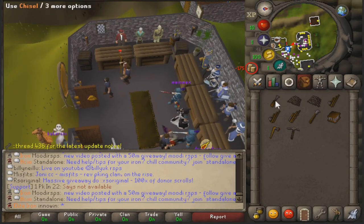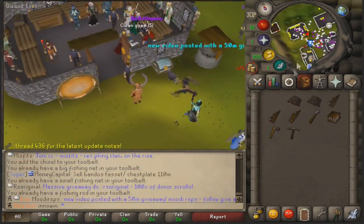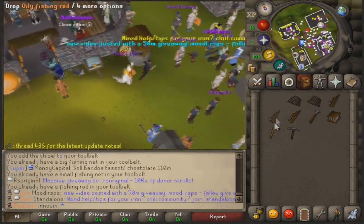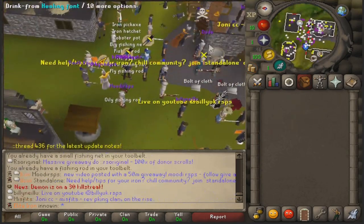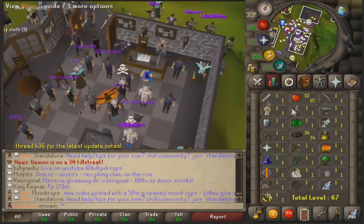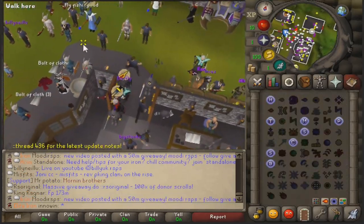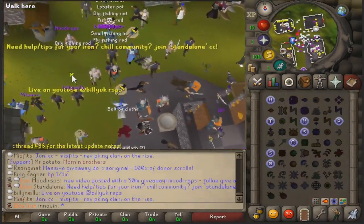You can't add all this to the tool belt yet until you get all the levels - it looks like I already have all this. We're just going to drop all that. But for Wintertodt, you do need 50 Firemaking and Woodcutting. So I think I'm just going to bust that out and then we'll be able to start Wintertodt.